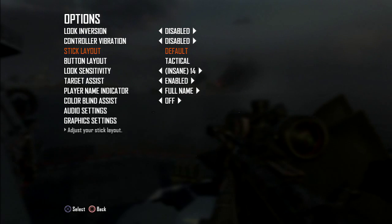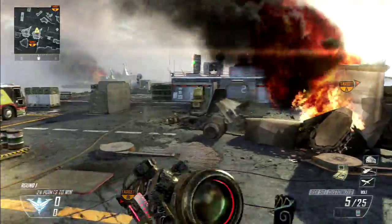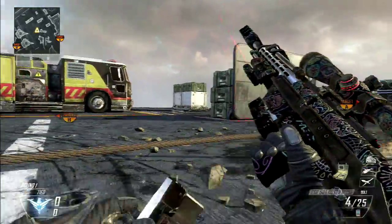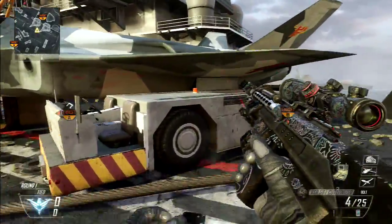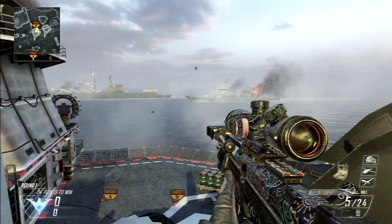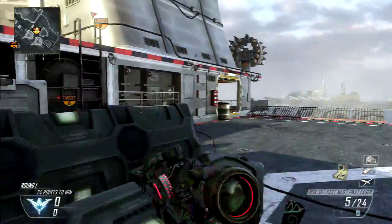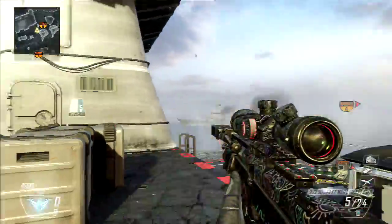Stick Layout — I would leave default. Button Layout, however, you're going to want to move to Tactical. The reason is it makes it a lot easier. First of all, you can drop shot easier — that's where you take a shot and then crouch, making it easier to get behind cover. And so you can slide easier. The second reason is you can knife easier, so you can do stuff like knife insta-swaps, or if you have Attack Knife out, you can do something cool like that.